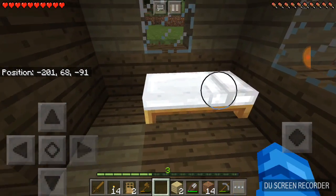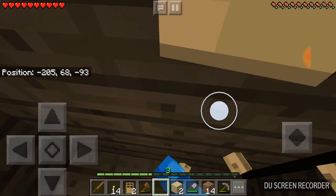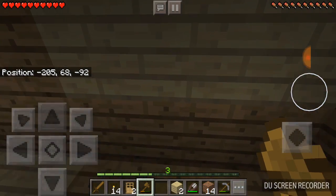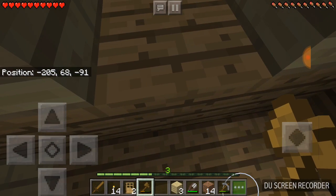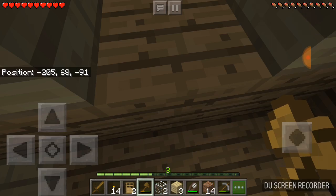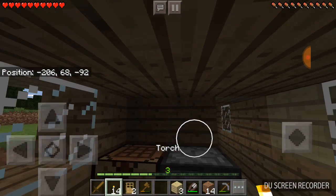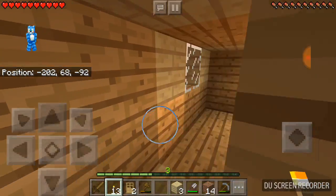I changed the shader pack to a vanilla shader pack or whatever. I think this would be a better shader pack for the world here. Still kind of dark in here somehow, weird. So what we're going to do is put the glass and put the little torches.